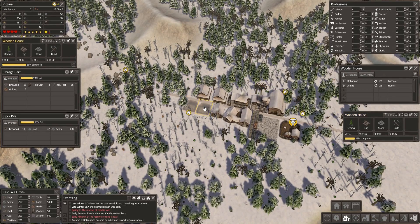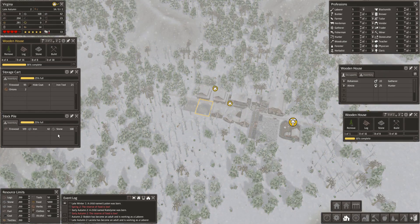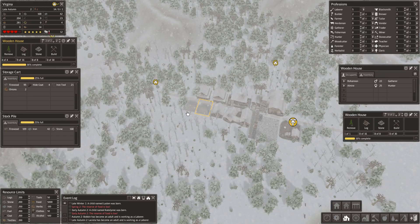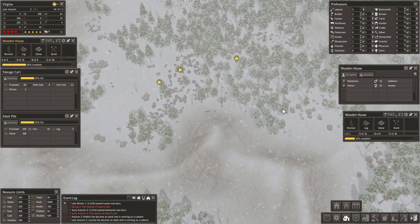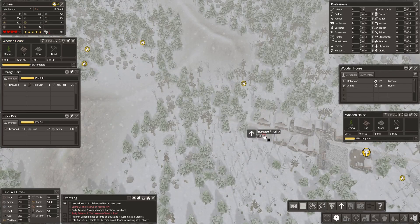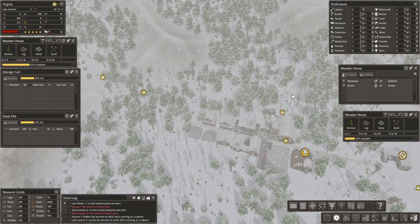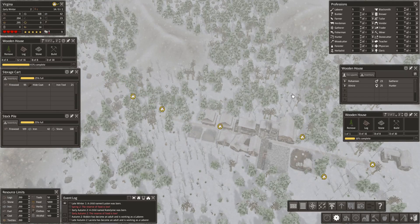How are we doing? We've got wood, iron, firewood getting up there — that's good. Stone is fine. Let me prioritise up these buildings. I want to get these up and running, get them all housed, and then we should be sorted.